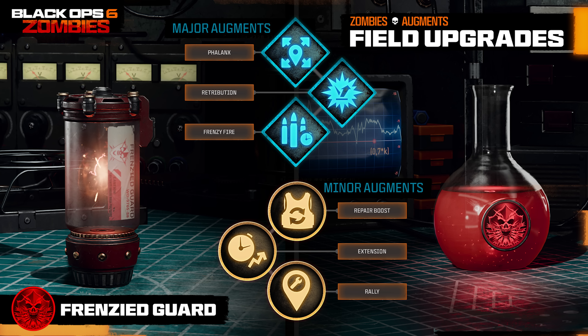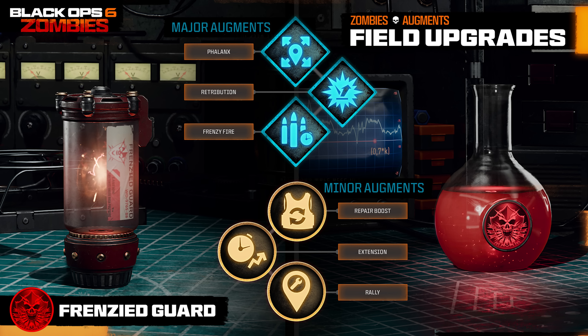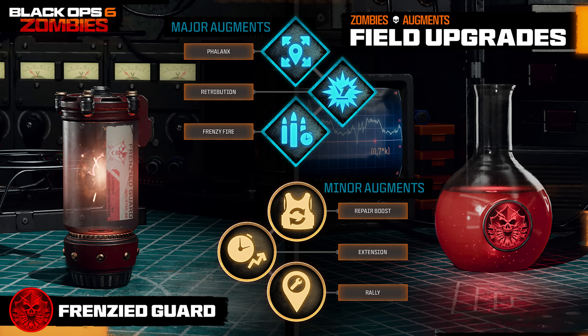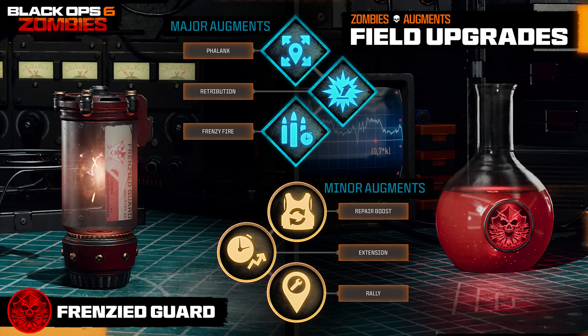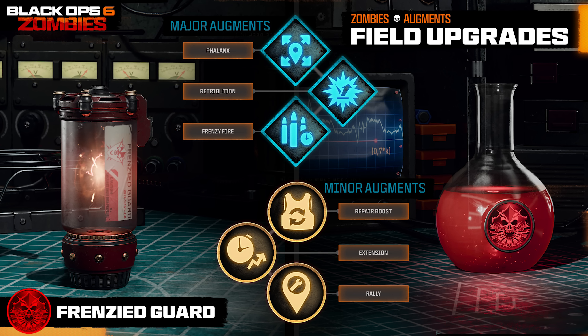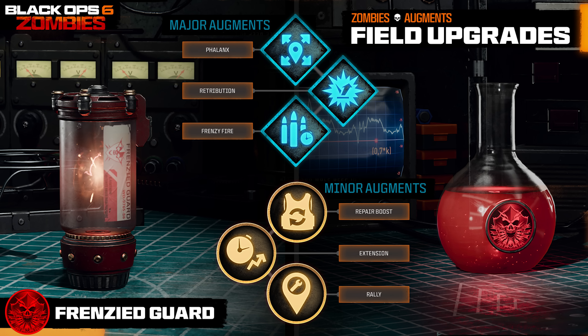Moving on to Frenzied Guard, unlocked at level nine — the major augments are Phalanx, where teammates can also repair armor from kills while near you during Frenzied Guard; Retribution, which triggers an explosion upon activation and damages and knocks down normal enemies that melee the player; and Frenzy Fire, which while frenzied uses ammo from your stock — a bit like Ring of Fire, which sounds like it may not be a standalone field upgrade anymore. For minor augments: Repair Boost repairs more armor per kill; Extension increases its duration; or Rally, where upon activation all nearby teammates' armor is repaired to full — extremely powerful. It really is between Repair Boost and Rally.